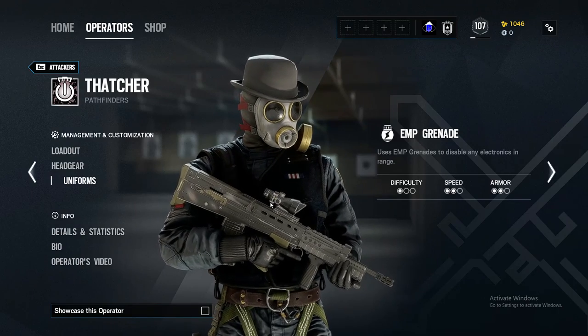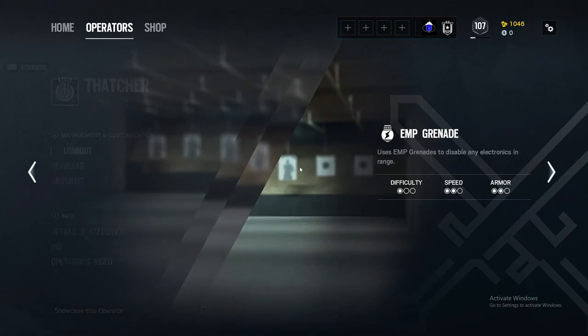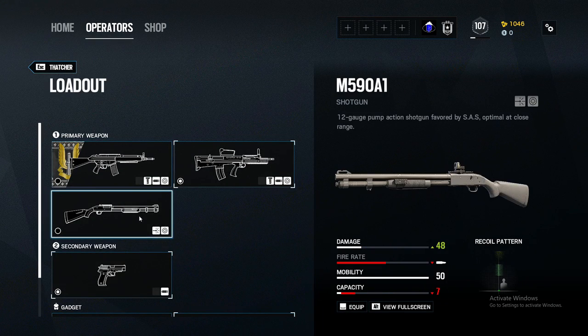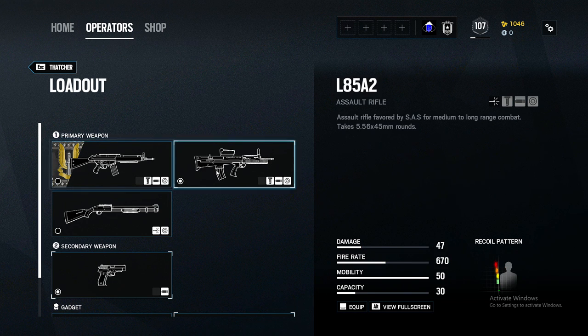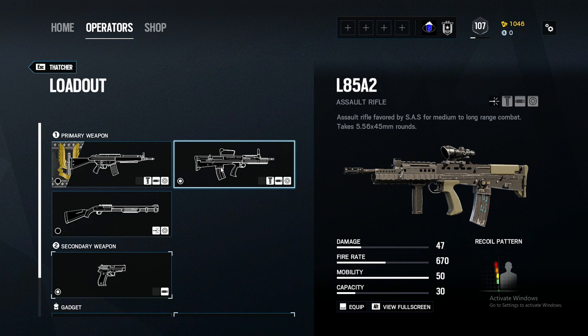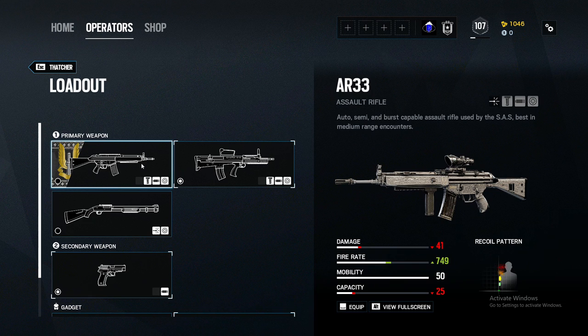Taking a look at Thatcher's loadout: he's a two-speed, two-armor attacker. He has three primaries — the AR-33, the L85, and a shotgun. Don't run the shotgun. The AR-33 and L85 are both really good and you could use either. I'd say the L85 is better for beginner players, as it has more manageable recoil, a lower fire rate, and higher capacity. If you can manage your recoil, I'd highly recommend the AR-33 because of the higher fire rate — fire rate is king in this game.